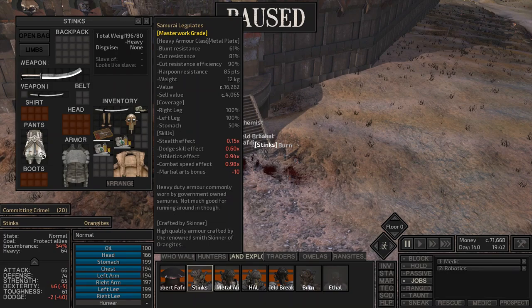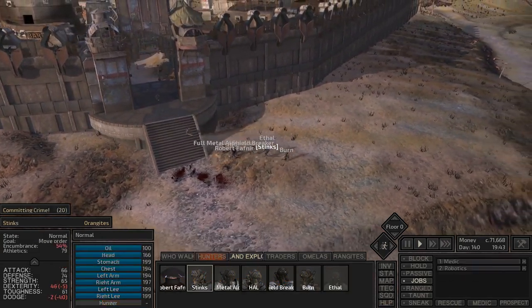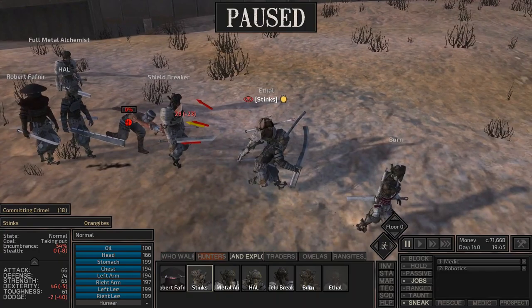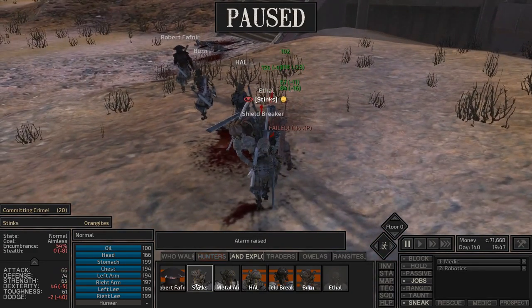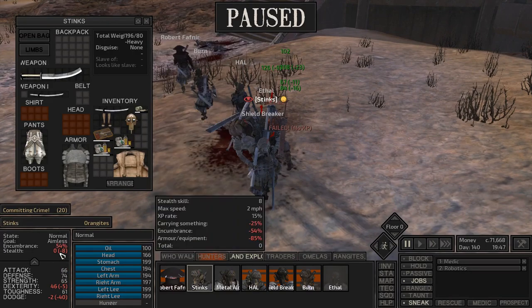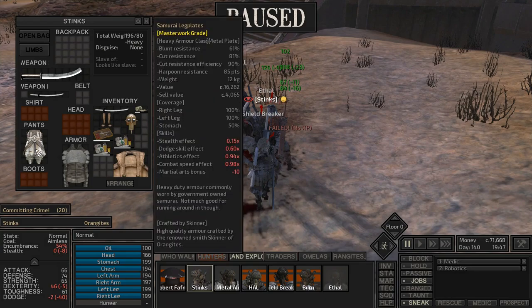I don't dive super deep into cut resistance, but I do look at coverage and how it affects skills. For example, this armor gives a stealth effect of 0.15, so if I try to sneak with this squad we're going to be bad. This guy's sneaking and has an effective stealth as if he only had 15% of the skill level — it's penalized so much it's actually negative.